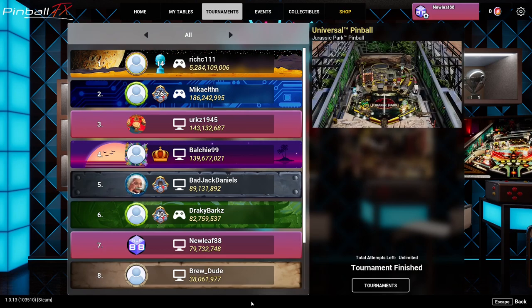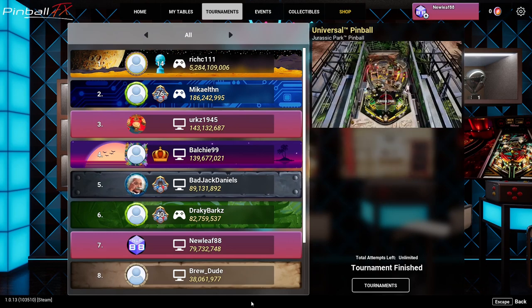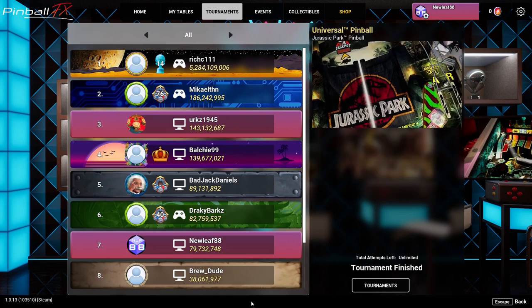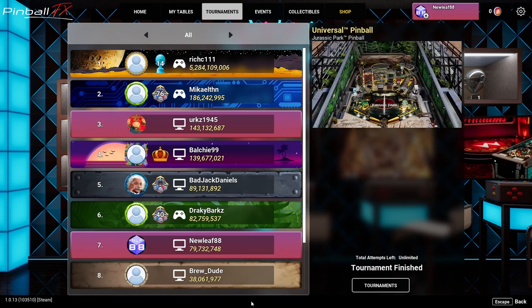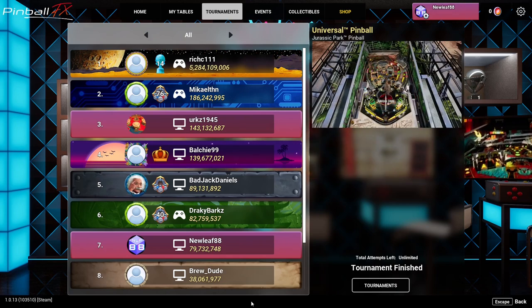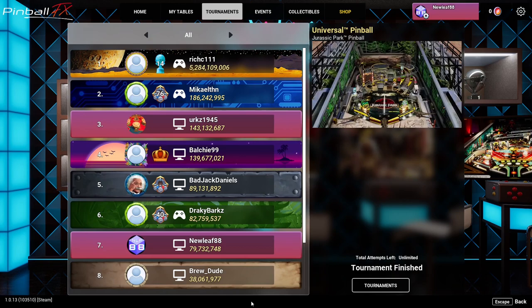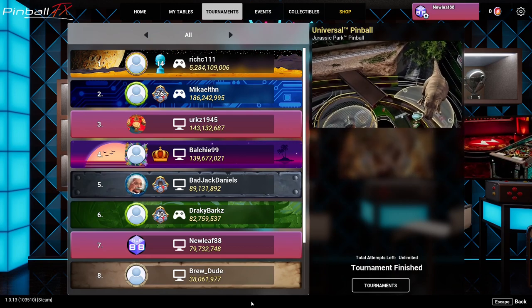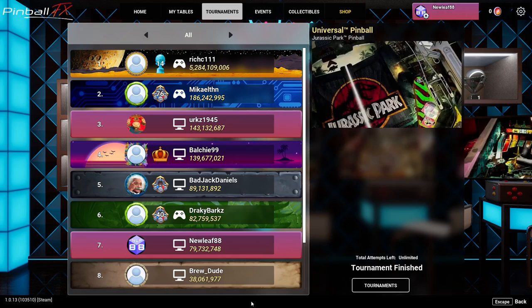Another thing this table was very heavy on was orbit shots. Hitting the Stampede right orbit was really crucial, as well as getting combos. You were awarded for hitting combo shots — basically hitting multiple loops or ramps in a short period of time.